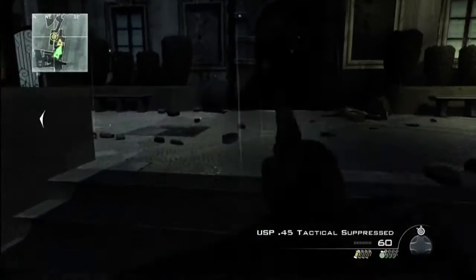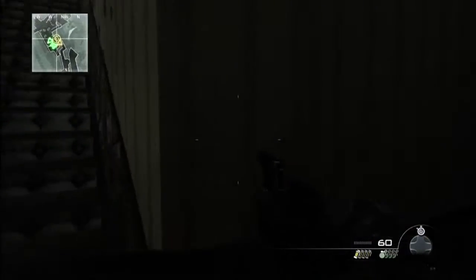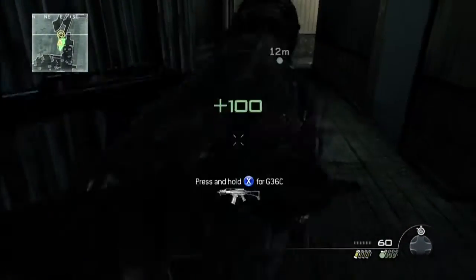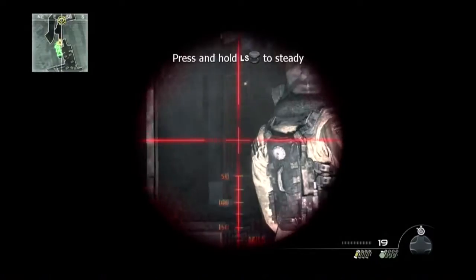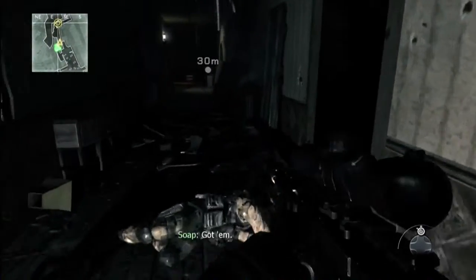I'll switch to my pistol and knife combo here. Back up these stairs so we can see this guy — just one guy, take him out. Now I usually switch back to my sniper for these next two, but somebody who's fast enough could probably take him out with a knife or pistol. They need two shots with a pistol.